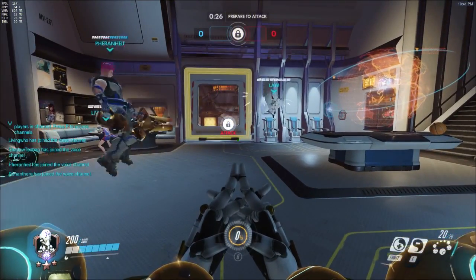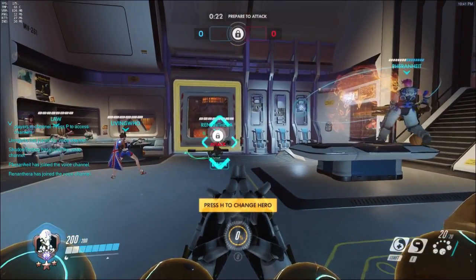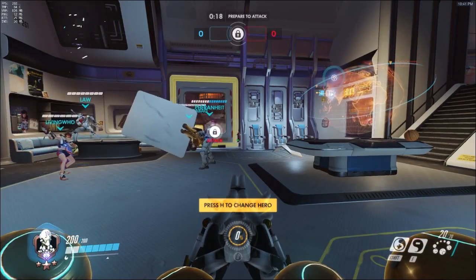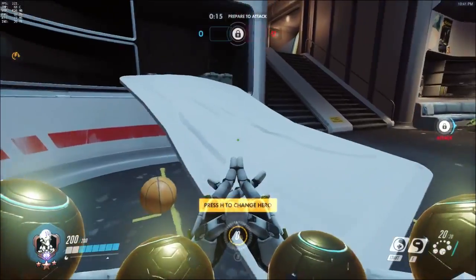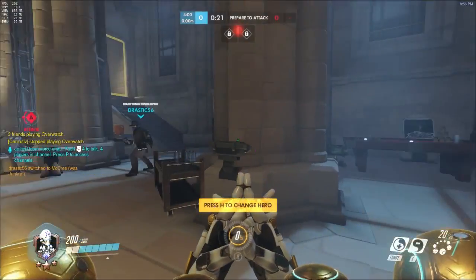The first thing I do during the setup phase is check which heroes the rest of my team are picking. Lineups usually change mid-round, but you can build a solid foundation for a strategy based on the starting lineup. You can get a general idea for your preferred healing targets based on the DPS and tanks they pick, as well as how to use your ult based on which other support hero your team will have.